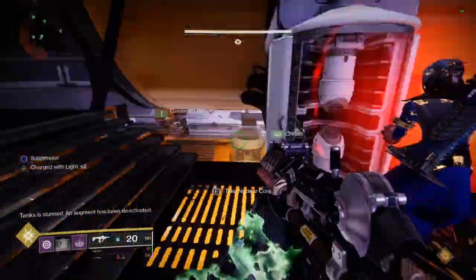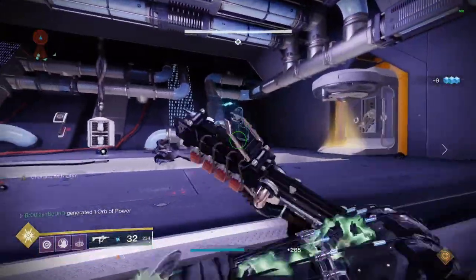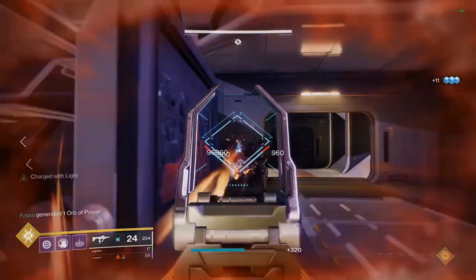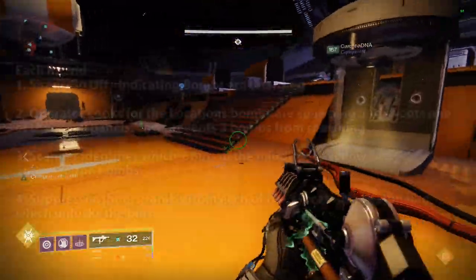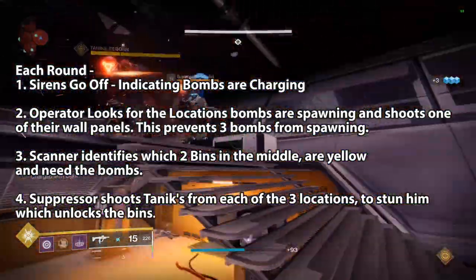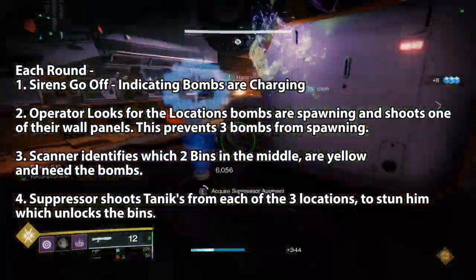When the fight starts ads will spawn everywhere and three enemies carrying the three buffs will randomly spawn in random locations — call their locations out so the people responsible for each augment can go pick them up. You'll have two people assigned for each role, but only one needs to grab the initial augment. Around the time all three players have grabbed their buffs, sirens will go off indicating bombs are getting ready to spawn. When this happens the Operator will need to locate the wall panel on one of the bomb locations glowing red and shoot it — doing this in time will prevent three bombs from spawning and only give you two.